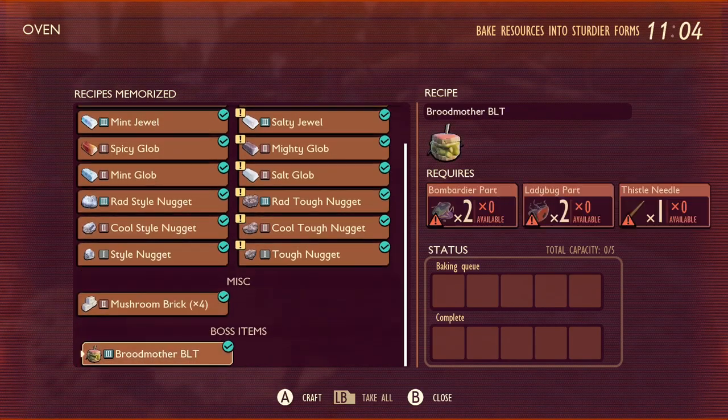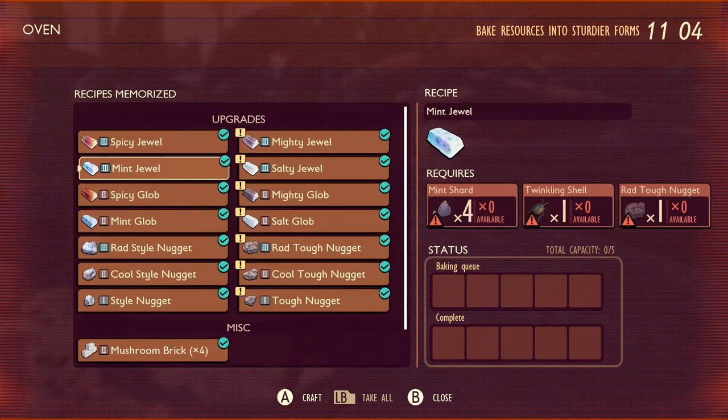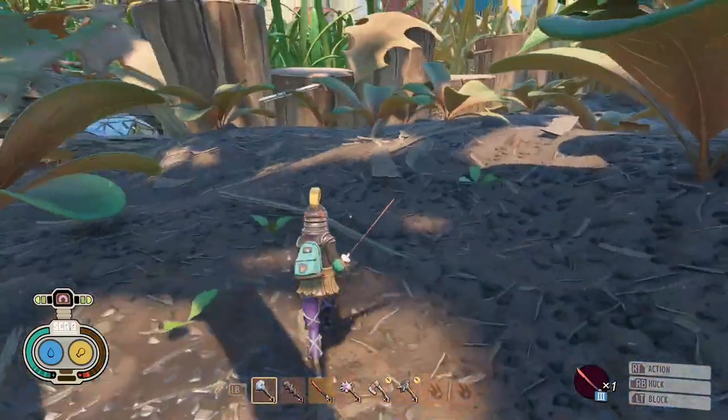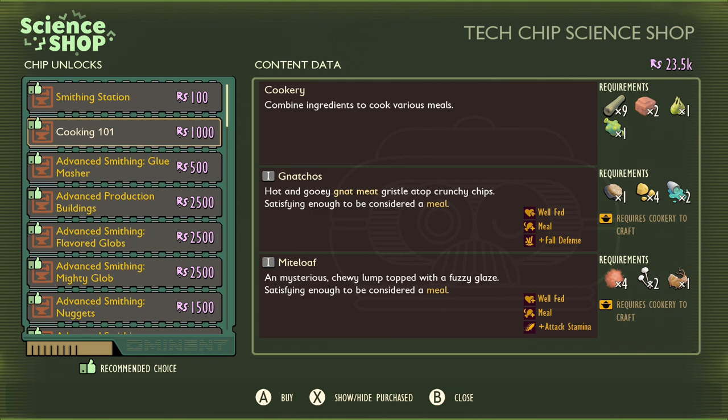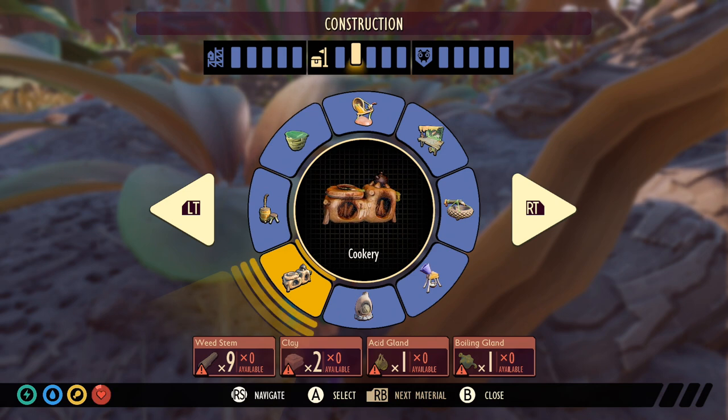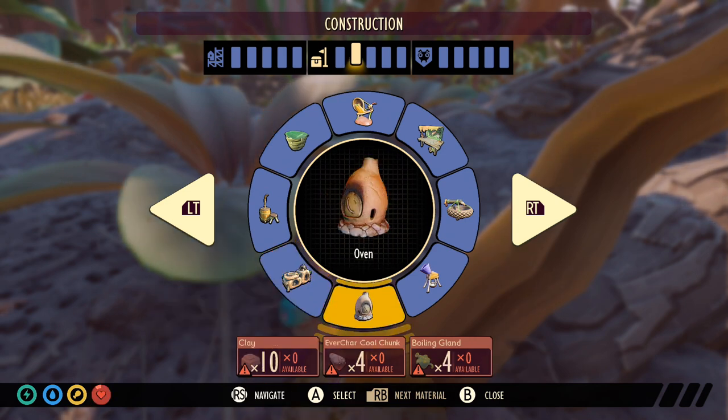You can't make any of the meals now in your actual oven — for that, you will need the cookery. The cookery is a default item you'll find in the ASL shop. If you're starting a brand new game, you need to go and talk to Burgle. It's 1,000 science points and it's Cooking 101. For that you get the cookery, and you also get two recipes at the moment: nachos and mightloaf. We get a little bonus of full defense and a bonus of max stamina with the mightloaf. It costs 9 weed stems, 2 clay, 1 acid gland, and 1 boiling gland to make the brand new cookery.